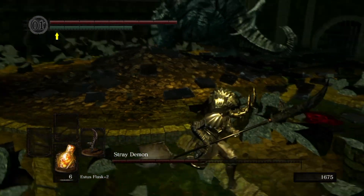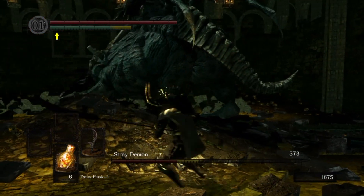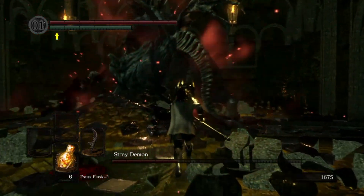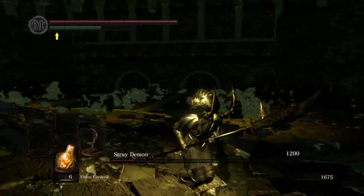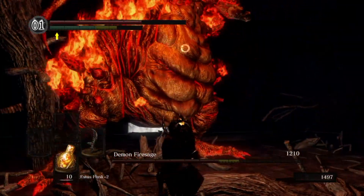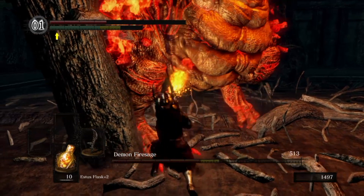Number 16 is the Stray Demon and Demon Firesage. I count these two together because they're practically the same thing — they're both basically a reskin of the Asylum Demon with added damage and some annoying AoEs that seem to manifest out of nowhere after they attack. This can easily lead to your death unless you keep your distance. They're still quite manageable though, just pick your openings and watch out for their infamous ass crashes. Still not too difficult.